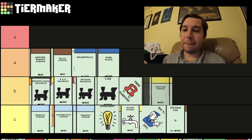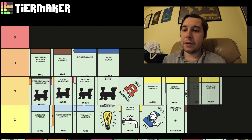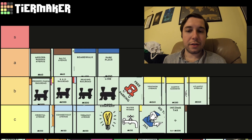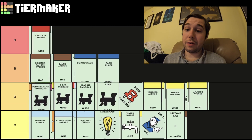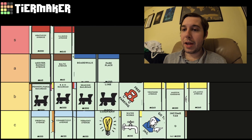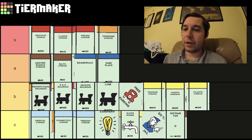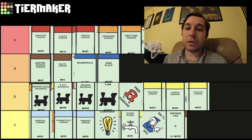The yellow ones I'm not a big fan of. They're in a good area, I suppose — well, they're kind of past the good area. The good area is that top left corner around Free Parking with the red ones: Kentucky, Illinois, and Indiana, and the orange ones: Tennessee, New York, and St. James. Those six are the ones I always try and go for the most.